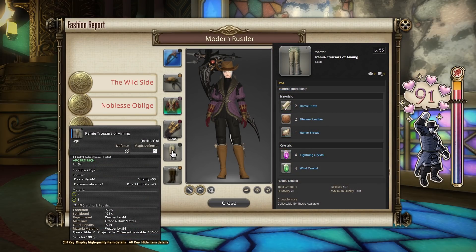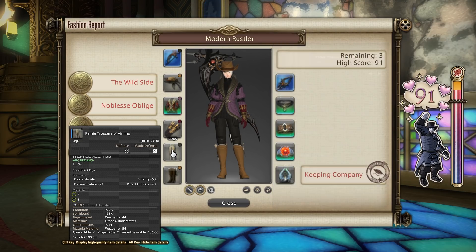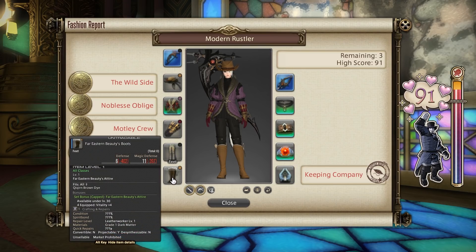For legs, I used the Rammy Trousers of Aiming dyed Soot Black dye, again purchased in Ishgard or crafted as a basic level 55 Weaving recipe. The boots can be any dyeable item, dyed Kikirin Brown dye this week.